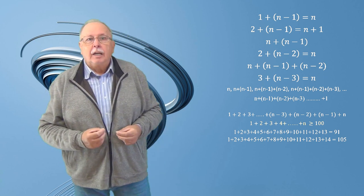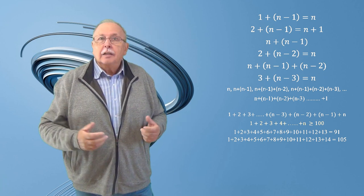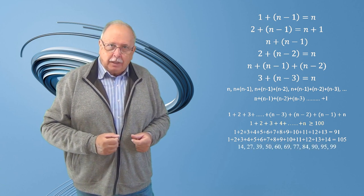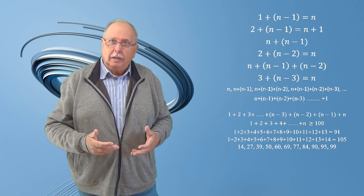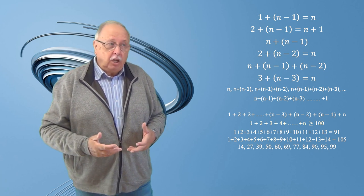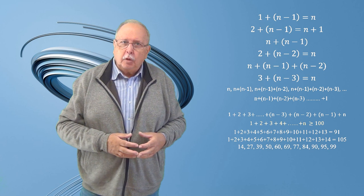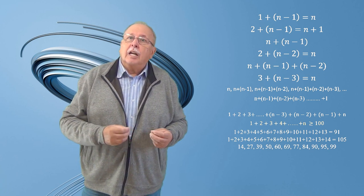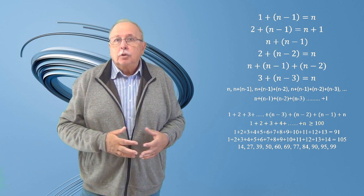Deci, strategia care ne permite numărul minim de încercări, adaptată întrebării noastre, este următoarea: lăsăm întâi să cadă globul de pe raftul cu numărul 14. Dacă nu se sparge, testăm raftul 14 plus 13, adică 27. Apoi 27 plus 12, adică 39. Urmează rafturile 50, 60, 69, 77, 84, 90, 95, 99. Și dacă nici la căderea de pe raftul 99 globul nu se sparge, mai avem de testat raftul 100.